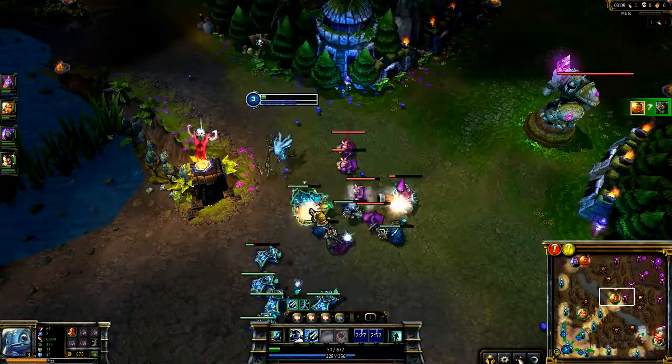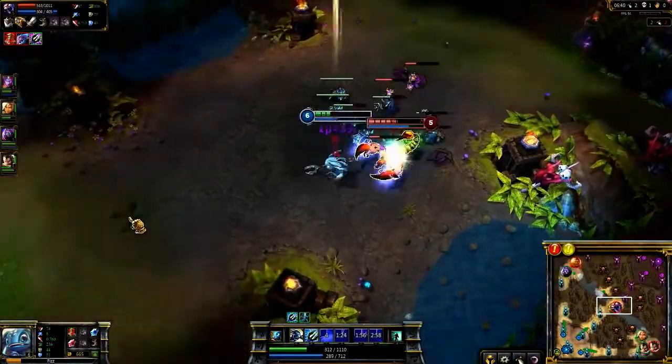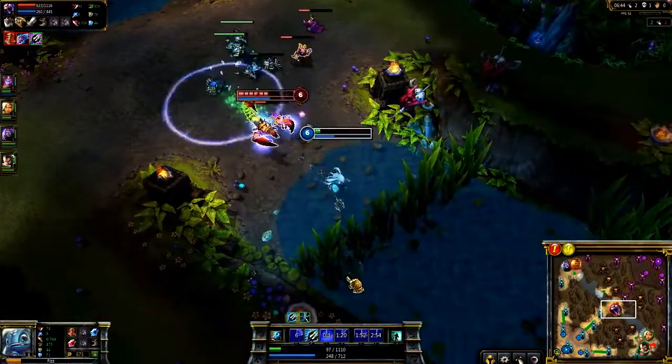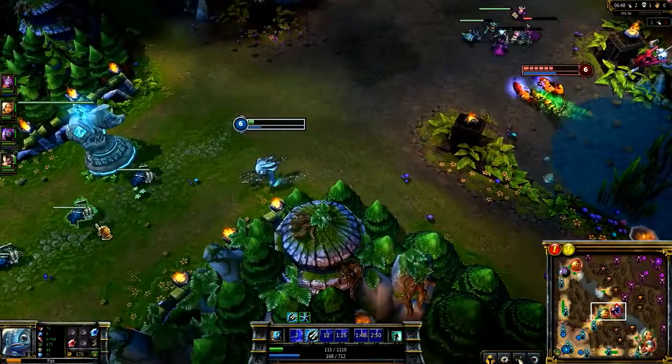Fizz's bag of tricks can escape dangerous situations as well. Here Skarner ganks me in mid lane. I pop Ghost, and when he gets near, I dive past him with Urchin Strike. I make my way to the brush, walk to the wall, and hop over with Playful/Trickster, making it to the turret alive.